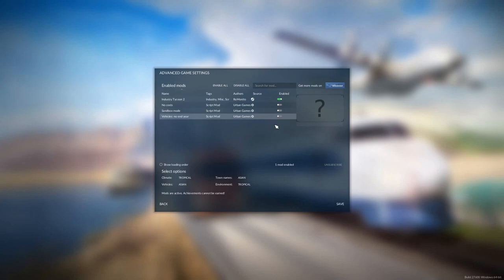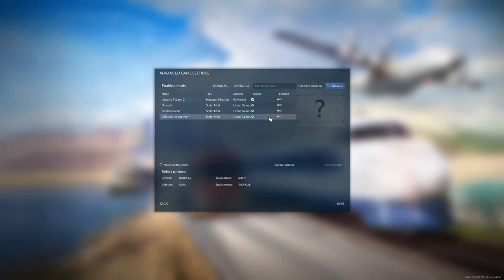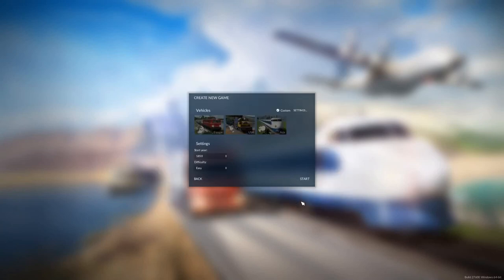We're starting in 1850, difficulty easy, going with Asian trains. I have enabled the Industry Tycoon mod — we need to do custom settings and install Industry Tycoon 2 — because I want to be able to place industries where I want them. I'd also like to delete existing industries, but for some reason I can't do that.